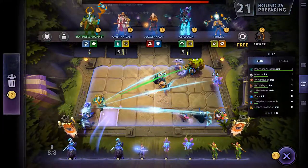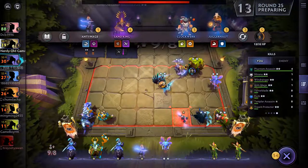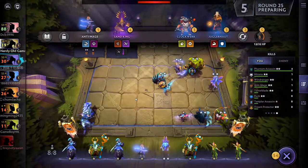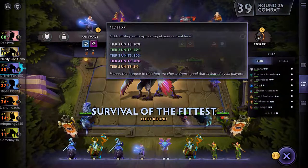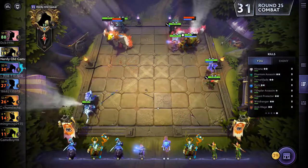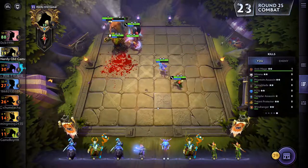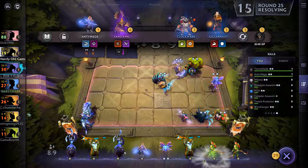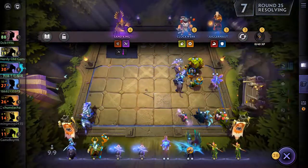Survival of the Fittest. Let's see if we can get something to come together here. We'll pick up the Anti-Mage after the round. Let's level up. We're definitely taking these guys out - no problem. We're coming on the board and so are you. That gives us nine Elusives!